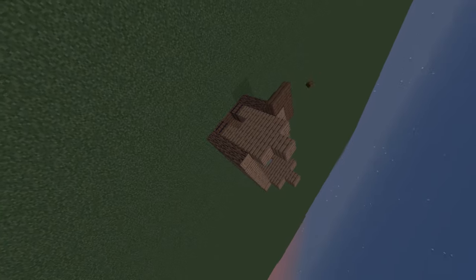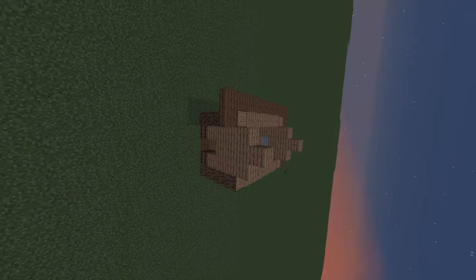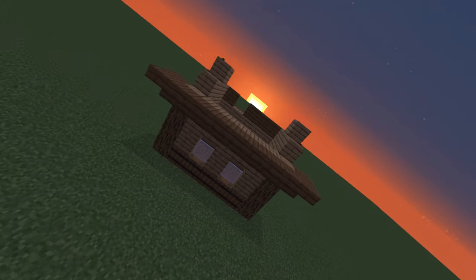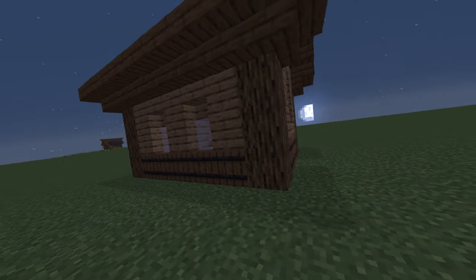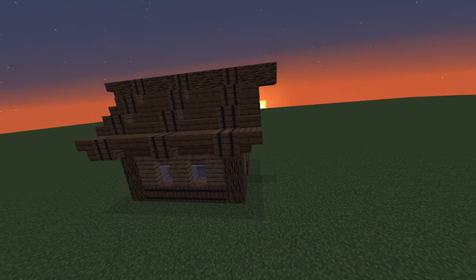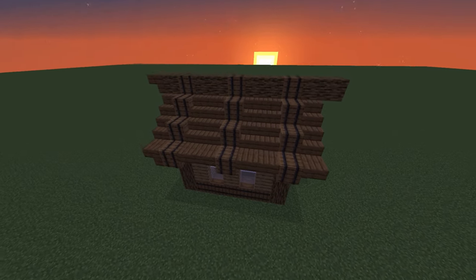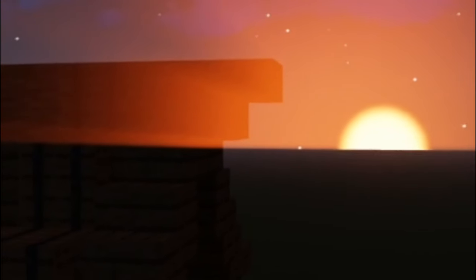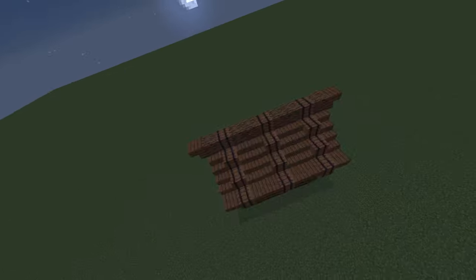Around the house are upside-down staircases, but these aren't any regular staircases — they're spruce staircases. The entire roof is covered in a layer of spruce staircases on either side, two whole layers of barrels that go from one side of the roof to the other, and there's even another spruce staircase on the very edge of the roof.